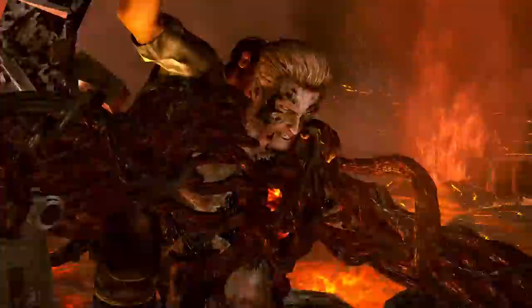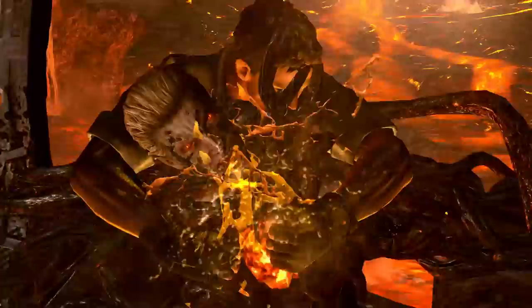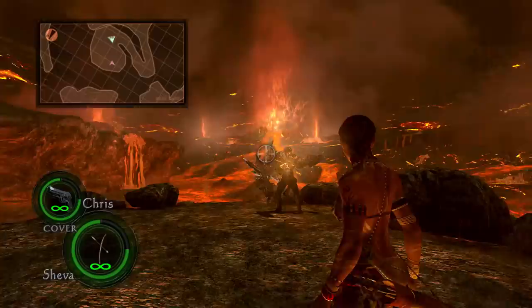And lastly, we have Wesker. What makes this boss so easy to kill is that whenever you play as Sheva, Chris will actually halt Wesker from moving and expose his weak spot when he has taken enough damage. I missed a lot of shots on the first cycle, but I still killed him on the second cycle, making this one of the quickest bosses to kill with the bow.